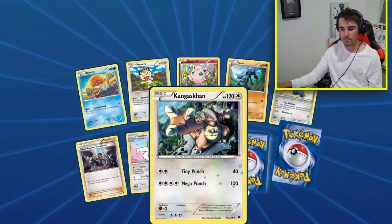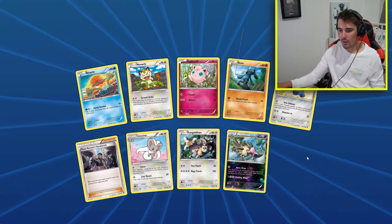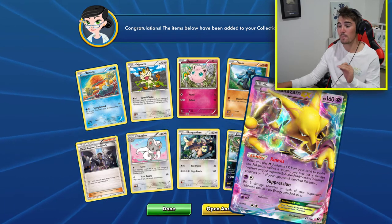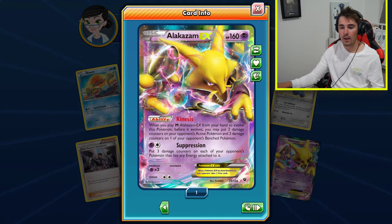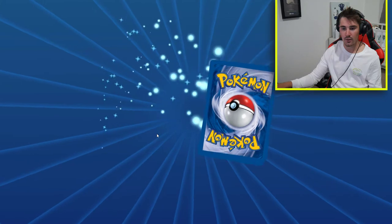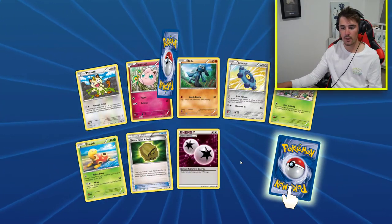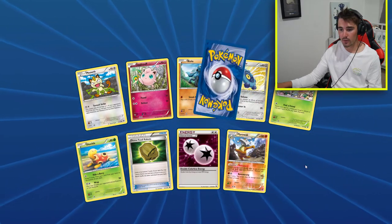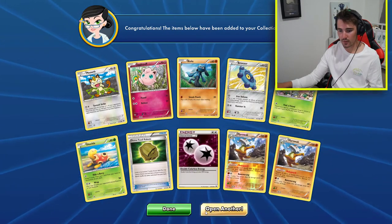We're still after that Umbreon. There's a Mandibuzz - I thought it was it. I saw the purple and the darkness, I thought yep, that's the Umbreon, but no. It's Alakazam. This whole set was based around Alakazam, by the way, if you guys didn't know, because it has a Mega Form - which, who knows, we might pull it in this video. It does have a really cool... rare reversal and Merowax - not bad at all. And then both of them are Merowax right there. So let's keep going.